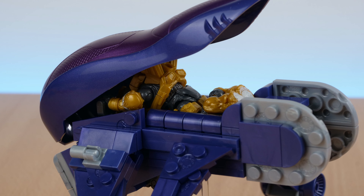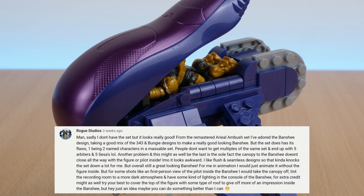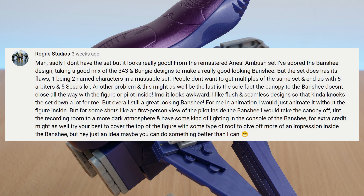One thing that was pointed out in a comment was that whatever way you try it, you can't get the canopy to close fully when there's a character inside it, let alone if they've got the big jump pack on. So as suggested, maybe when filming the Banshee from the outside, don't put a figure in it, otherwise it'll look odd. Shout out to Rogue for typing out a whole comment with suggestions on the best ways to shoot the Banshee from the outside and inside — I hope it helps anyone else who needs to animate something like that.